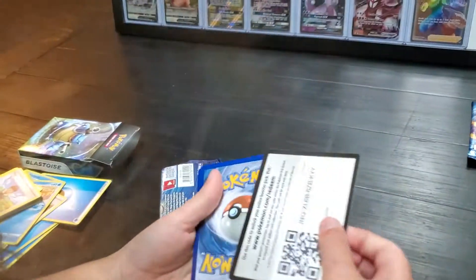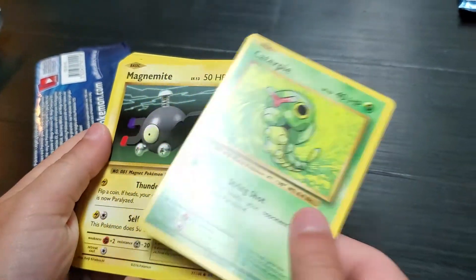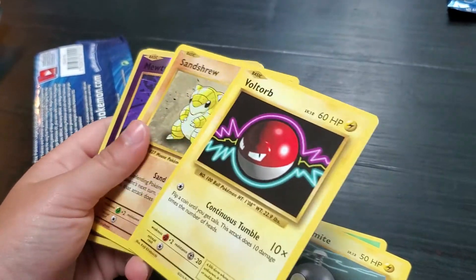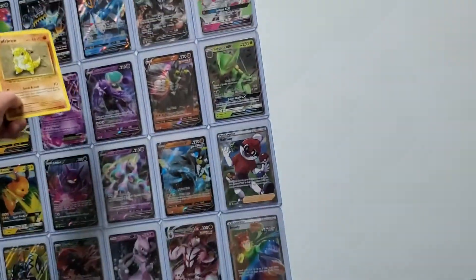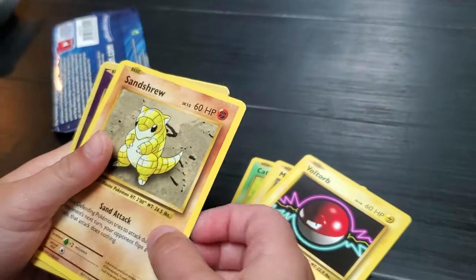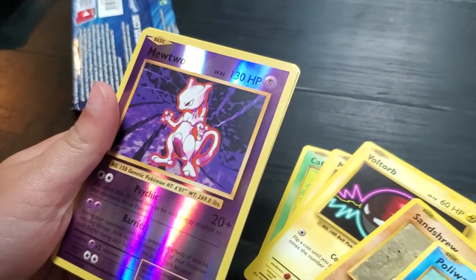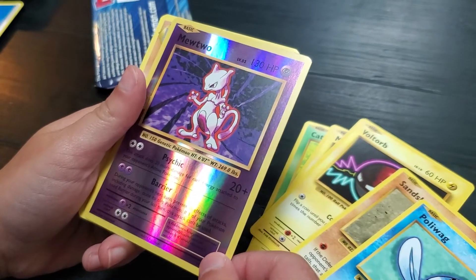I don't know if the card trick works for this one, so I think you just turn it over. Caterpie, Magnemite, Voltorb. You know what I really want — I really want to see an old card from one of these. We've never gotten a cool card like that in the old sets. Poliwag. Oh my goodness — you got a Mewtwo! Put that up there, that's a good card — I finally got a Mewtwo in a pack!